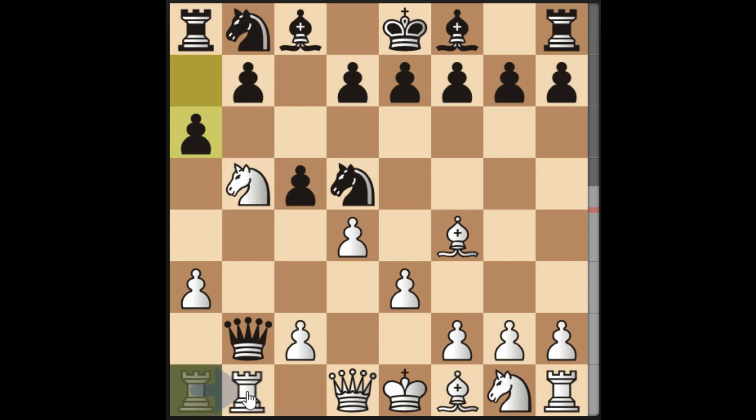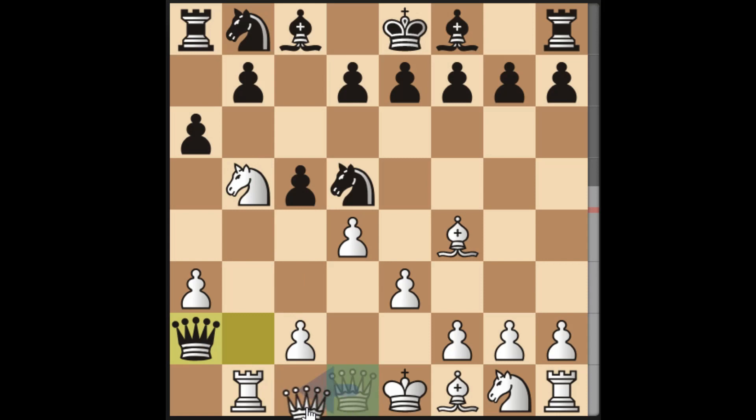The next move is rook to b1, attacking the queen. There's no way for the queen to move — the only square is a2, because the other squares are guarded by the knight. So the only move is queen to a2. Then let's move the queen to c1.